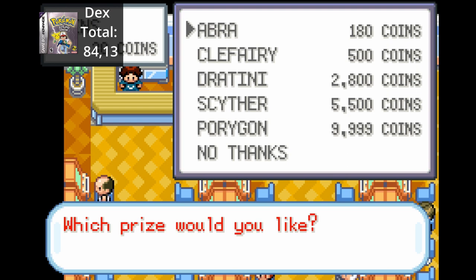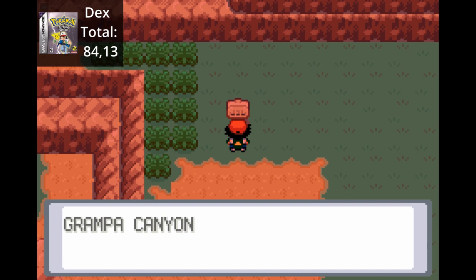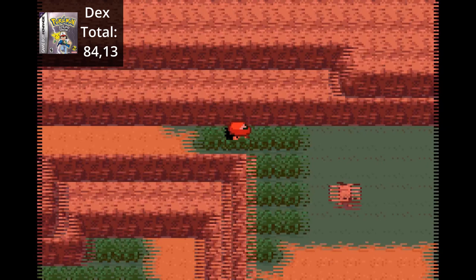We continue to spin the slots for a while - this might be the most tedious part of the challenge. We also sell a bunch of goods so we can buy some coins. We decide to come back later and move west of Neontown towards Grandpa Canyon. Here we can catch a couple of Pokemon, including some Fossil Pokemon. Here we can catch Geodude, Cubone, and Graveler.